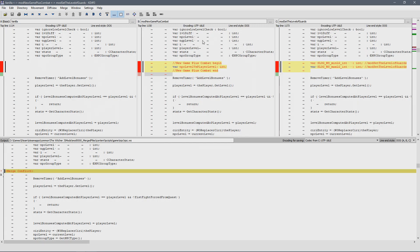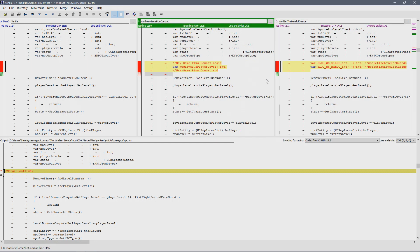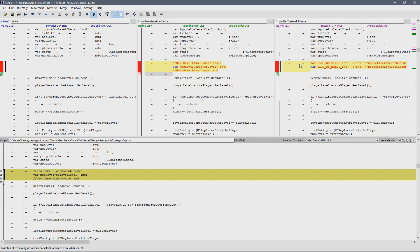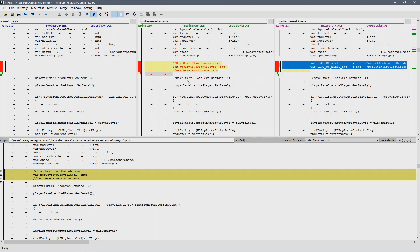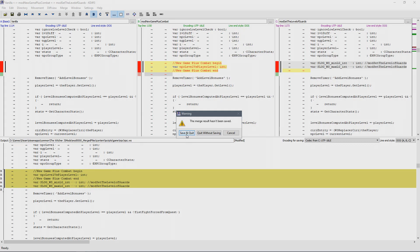The vanilla script is on the left, and you can see which lines match and which differ — those lines in between are what you need to fix. The result panel is on the right. Go down to where it says merge conflict, right-click, and select lines from B — B being the Set the Level of the Guards mod and C being New Game Plus Combat. That will make this mod work, but not the other. So we copy the relevant line from C, paste it right after the B selection but before the remove timer line that both need. Hit enter, paste it, delete the duplicate, and your variables are set. Save and quit.